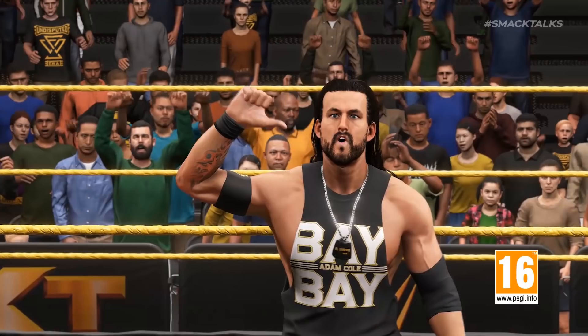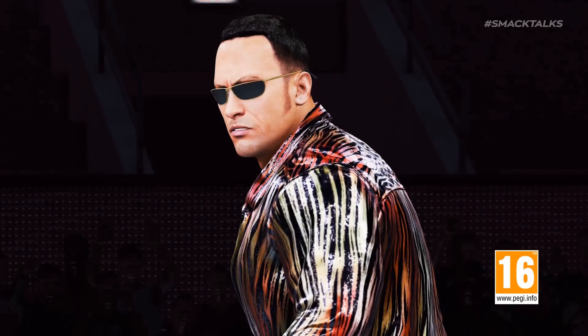As we switch over to NXT, here we have our first look at the Undisputed Era's Adam Cole, who can be seen wearing his dog tags around his neck. We then get our first glimpse at The Rock's $500 shirt model, which is included as part of the SmackDown DLC in both the Deluxe and Collector's editions.